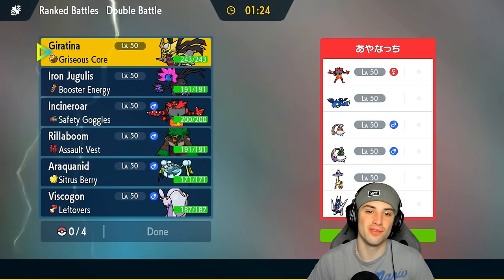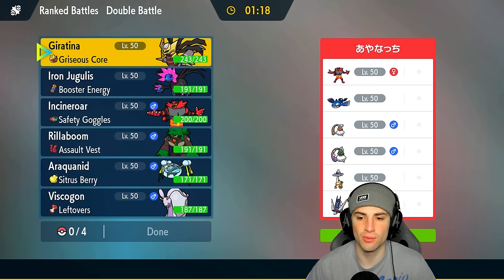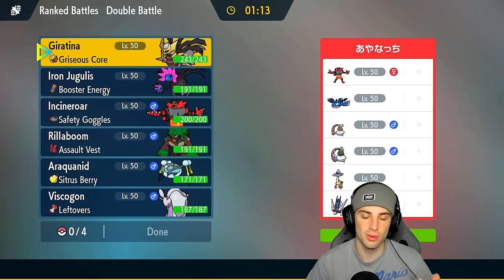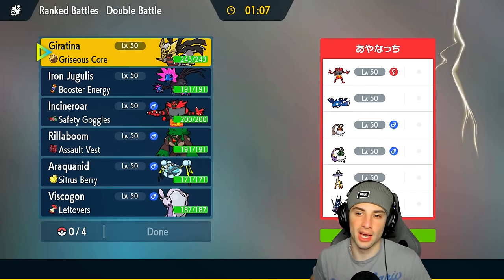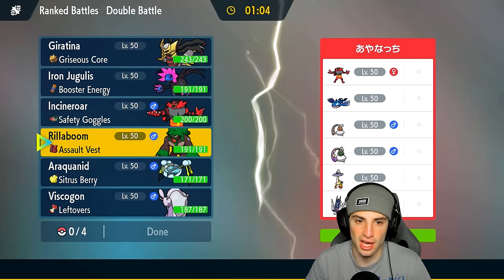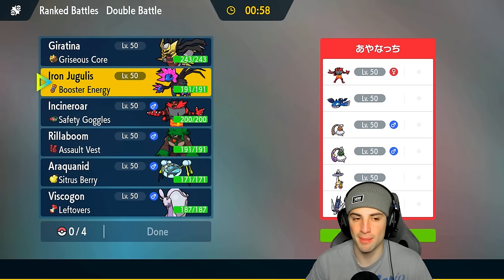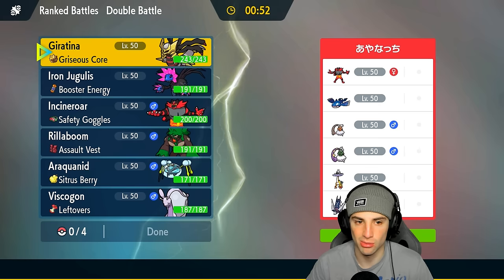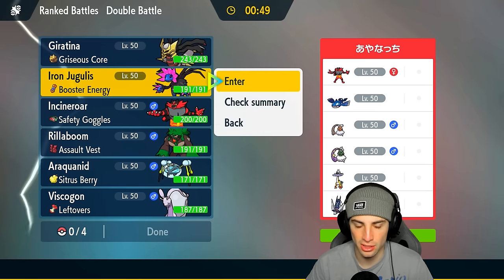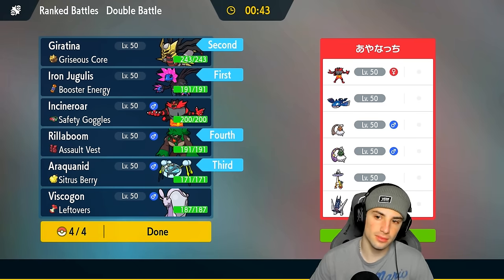Moving on to our second match — hot start for the Giratina and Hisuian Goodra squad. We're going up against a rain squad. I like Wide Guard Araquanid here — it's gonna work wonders against double-hitting moves like Bleakwind Storm and Origin Pulse and Water Spout. They've got Archaludon, Raging Bolt, Incineroar, and Tornadus. Raging Bolt is just super annoying to deal with.